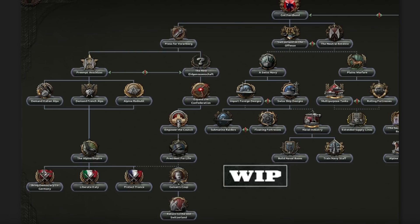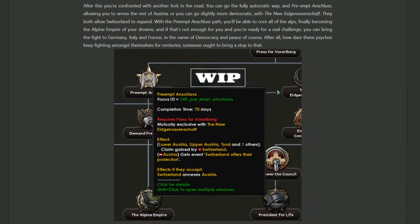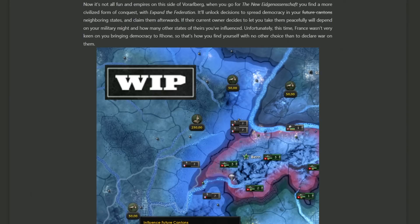Skipping ahead slightly to show the full focus tree path for the Gotthardbund section: we begin by pressing for Vorarlberg as the foundation, then have choices such as pre-empting the Anschluss or going down a slightly less aggressive path, and on the right we also have some decisions regarding combat and eventually getting a navy assuming you can get a coast. Following down the path of pre-empting the Anschluss, it's going to involve you trying to stop the Anschluss by hopefully allowing Switzerland to annex Austria. You also get claims in Austria, which means holding the territory won't be so damning for your garrison and supply. As you push further down, you have focuses to demand different territory from France, Germany, and Italy — and if they say no, you're probably going to war and will have to start empire building.